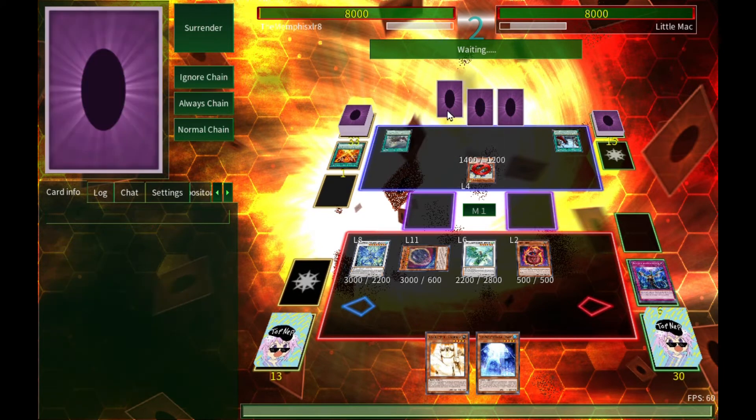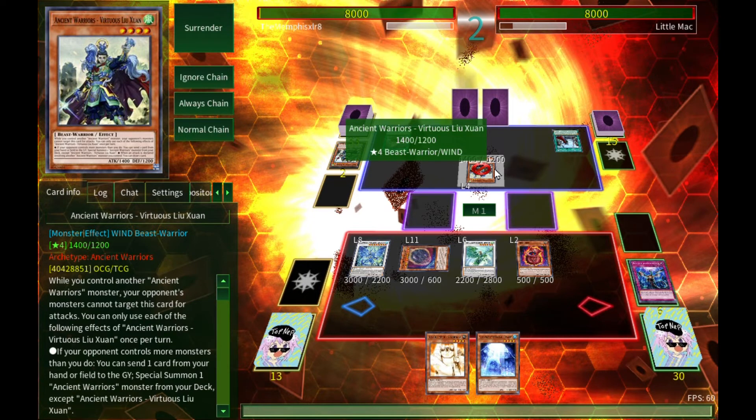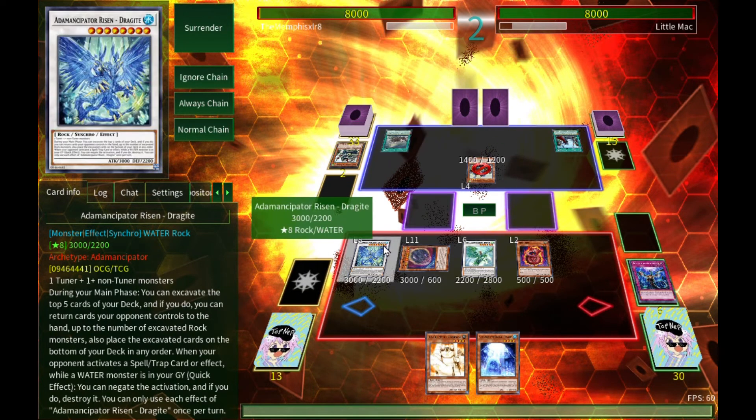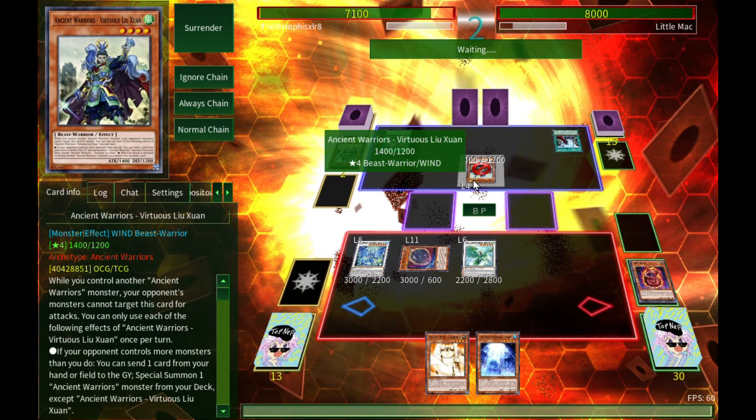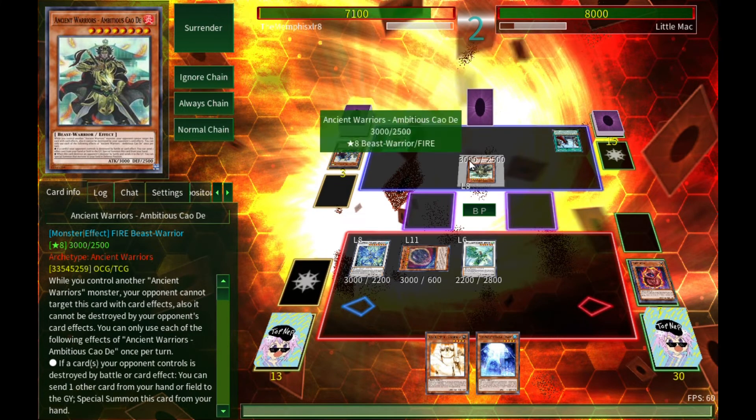He gets the green guy — 'if only your opponent controls a monster, you can summon this guy' — that's not happening. I have been thinking of replaying Ancient Warriors since Zoodiacs are more or less back. I kind of want to play Senka Zoo again.